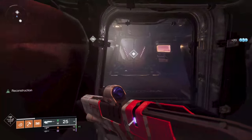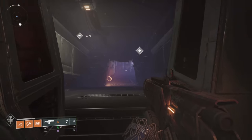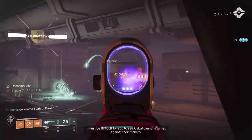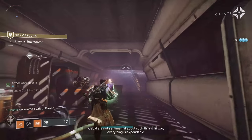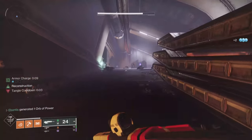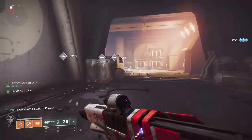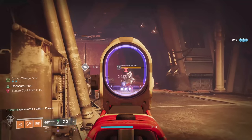Going down in here, you're going to have a few adds and two turrets. Those are the ones that will probably melt you a little bit, but this isn't as stressful. On normal it's really not that bad; on Legend you'll feel it a little bit more.